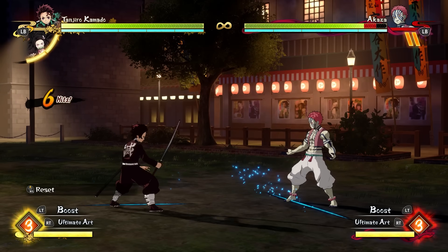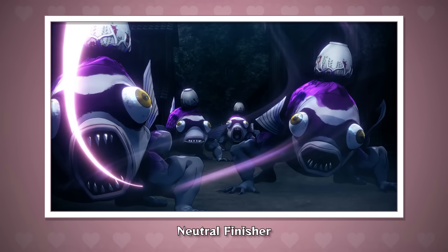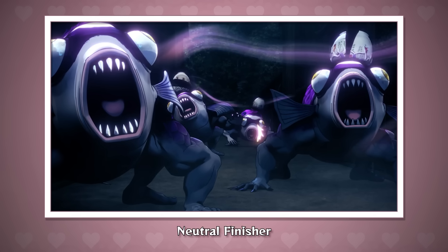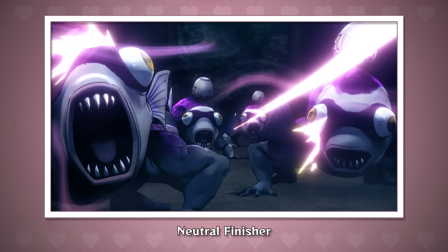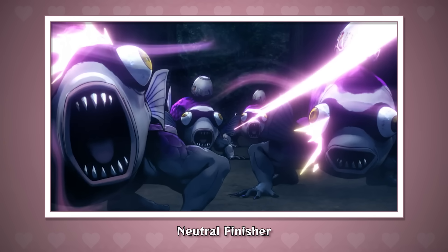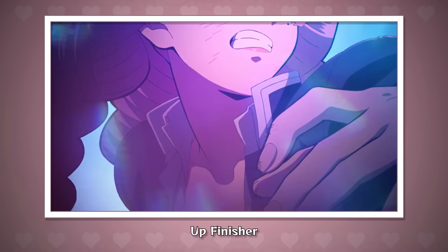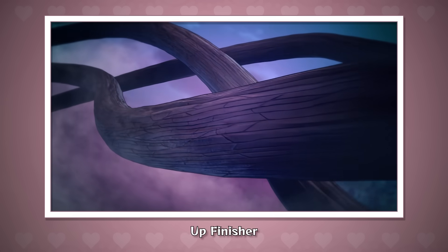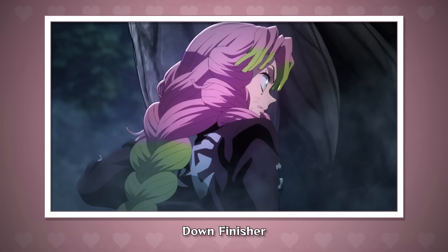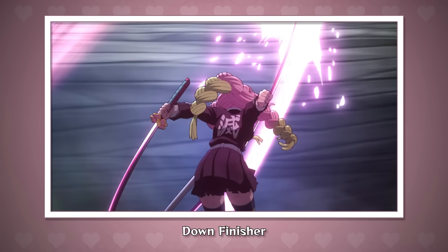In Demon Slayer, you can always choose to end your combo with a neutral finisher, an up finisher which launches the target, or a down finisher which knocks them down. For a neutral finisher, we're giving her another flurry of attacks while advancing — usually the most damaging finisher but unsafe if you don't follow up with skills. The up finisher has her winding up the sword and shooting it upward, hitting from long range and launching the opponent for an air combo follow-up. And the down finisher has Mitsuri spin and slash her sword down, just like you see in this shot.